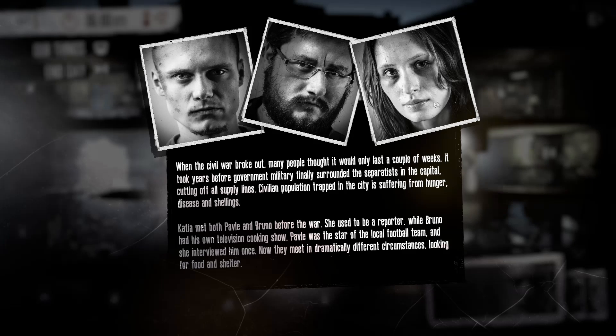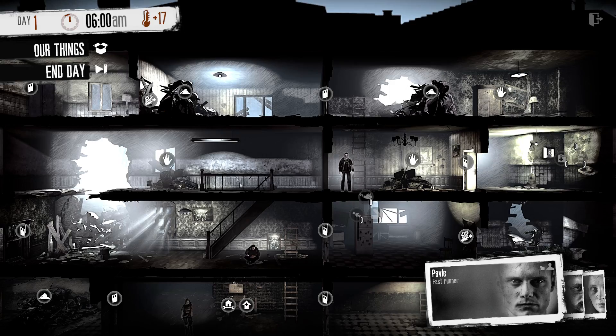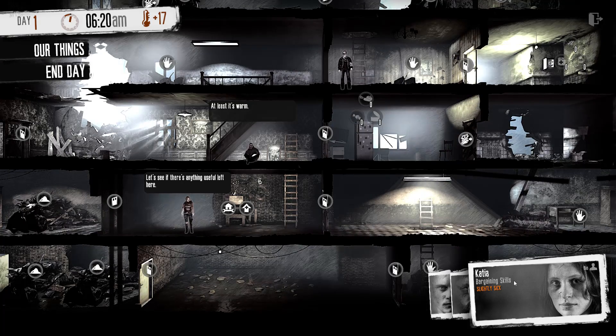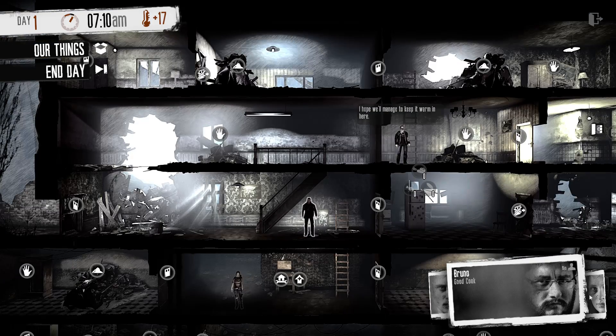It looks like just a little bit of setup. Maybe these are some of the actual developers, I have no idea. We have Katya — seems like she's starting to feel a bit unwell. I'm sorry, Katya, hopefully we can do something about that. This person's saying let's see if there's anything useful left here. I can click — okay, I can pick things up. I hope I'll manage to keep warm here. That's Pavel. I have Bruno. And I have Katya.